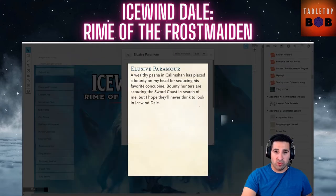The Elusive Paramore is next. A wealthy Pasha in Calimshan has placed a bounty on your head for seducing his favorite concubine. Bounty hunters are scouring the Sword Coast in search of you, but you hope they'll never think to look in Icewind Dale. Similar to the Alagondar Scion, someone is coming after you, and it's up to the DM to decide who that assassin will be and when to put them into the game.